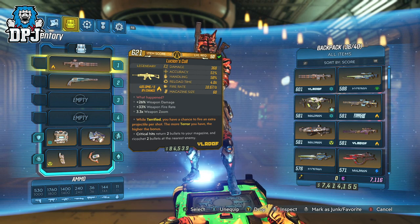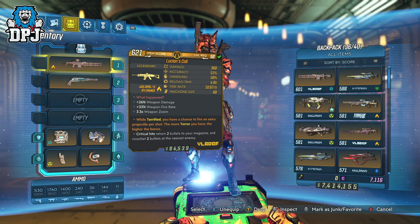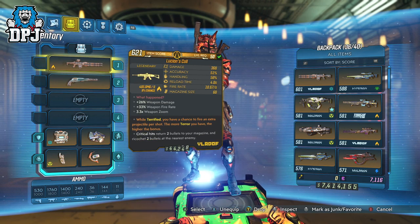It helps to use a weapon that won't run out of ammo quickly. My Lucian's Call is perfect as critical hits return bullets back to the magazine. Any weapon with this anointment works and of any rarity, as long as you're happy with the weapon. With your anointment weapon equipped, equip any other weapon as your second — it doesn't matter what it is, so for simplicity just use two weapons.